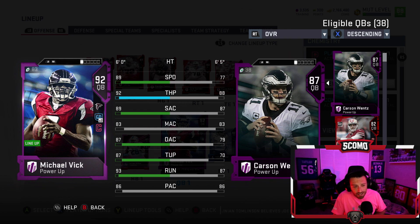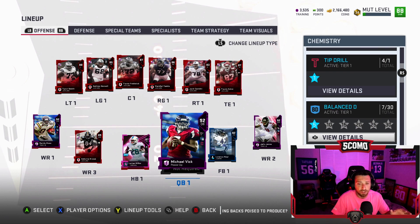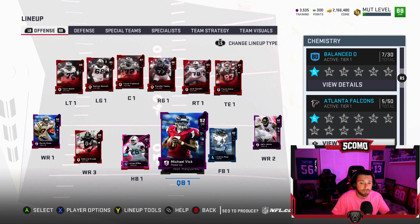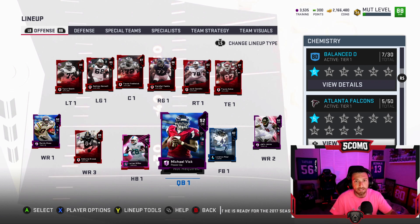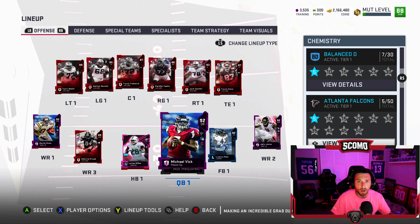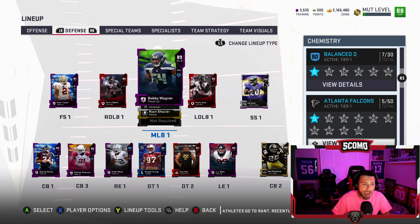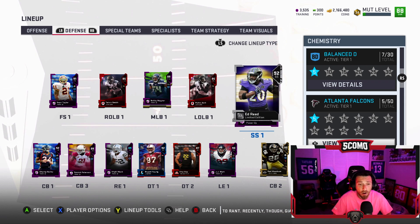92 throw power, 93 throw on the run — this card is a lot of fun to use. I need to make some more chemistry adjustments; we have Balanced D activated tier one and Go Deep tier two. I want to get Odell back in the slot, get Saquon to 88 new halfback, and upgrade my right tackle — I've been looking for Elaine Johnson but he's really expensive.